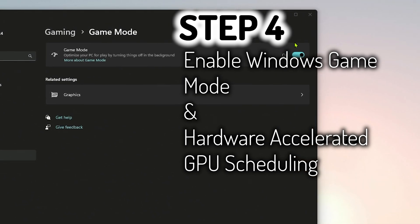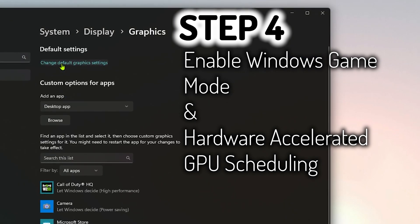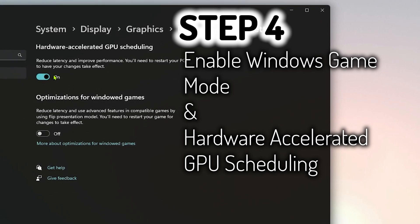You can change the setting here, and then from this menu you can click graphics, go to change default graphics settings, and you can change the GPU scheduling option here.